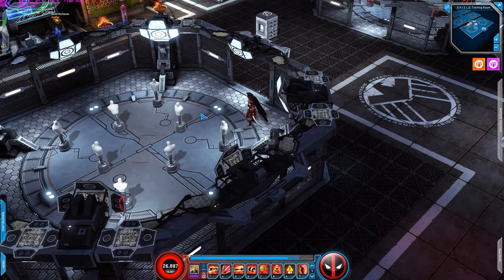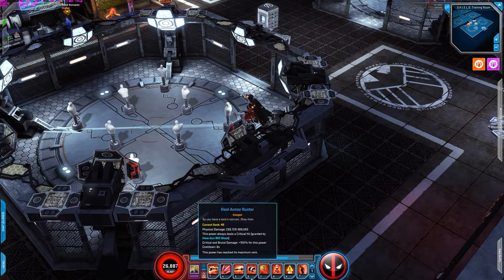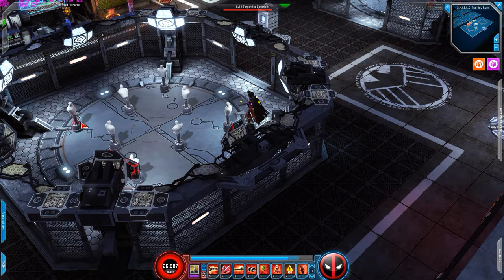You see how Real Armor Buster goes straight? So you want to have enemies lined up as many as possible. If you want to attack one person and another is in the way, it does damage to both. So when you're playing, try to set it up where you have enemies in between — that way when you use that power it does damage not only to the one in front but also to the one you're targeting. This power alone does a lot of damage.